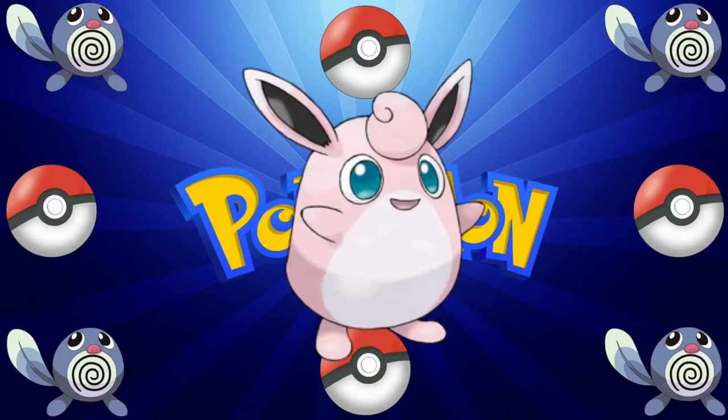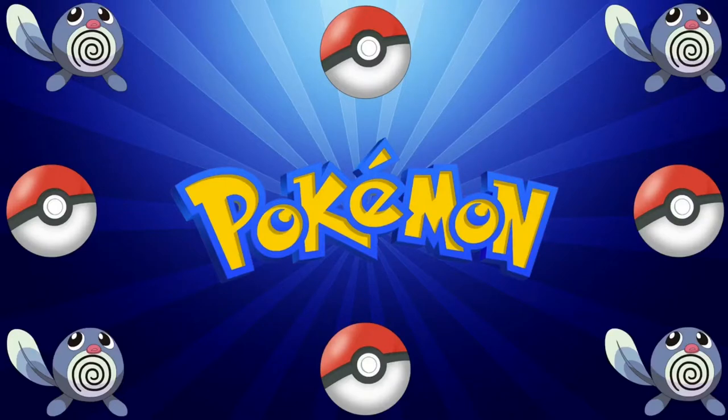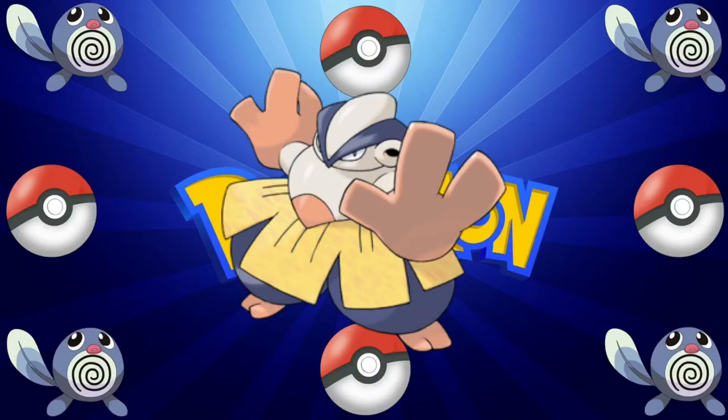Number 10 is Wigglytuff with 140 base health. Wigglytuff has more health than Solgaleo and Lunala. Number 9 is Hariyama with 144 base health.